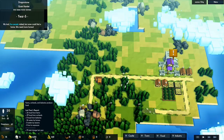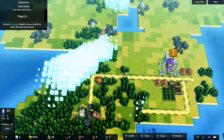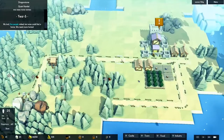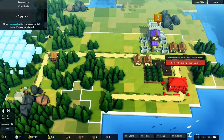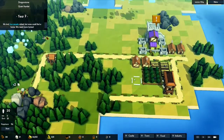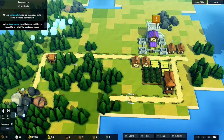Food is okay — we have plus 17 food per year right now, which is fine considering we have no food storage yet. All resources are currently stored in our town hall, and we can only store 50 food. So let's build a small granary down here — it gives plus 200 storage, bringing us up to 250. Now the path to food storage is even shorter for the food production buildings.